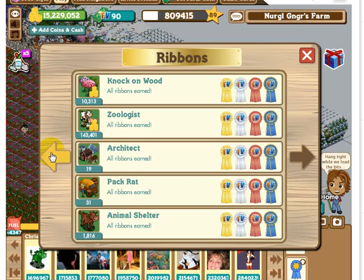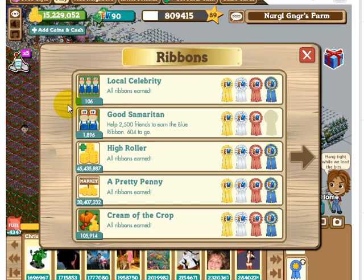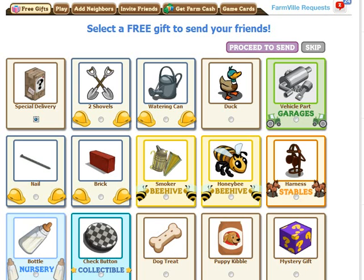Another way to help your neighbors and get help from them is by sending free gifts. You can go to the free gifts tab of the game, choose which gifts you want to send, and then choose which neighbors to send them to. The gifts that make most sense in my opinion are the watering can — a consumable that can be used to grow special trees from orchard seedlings — and the special delivery box.